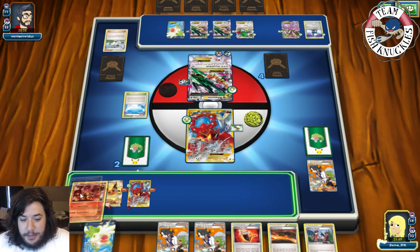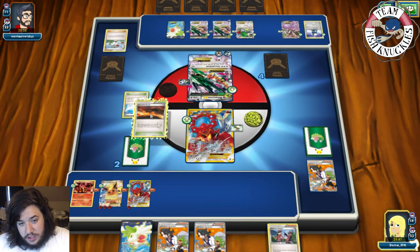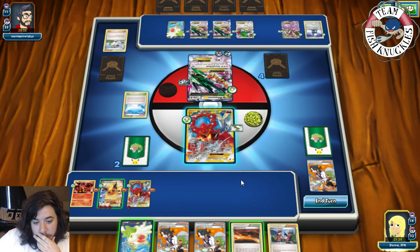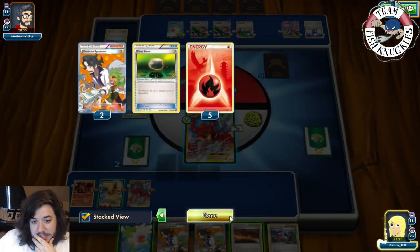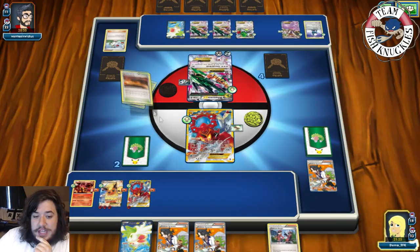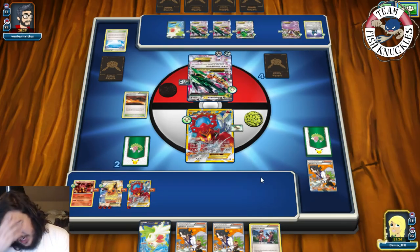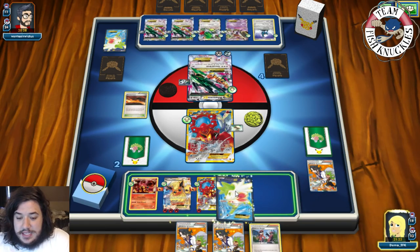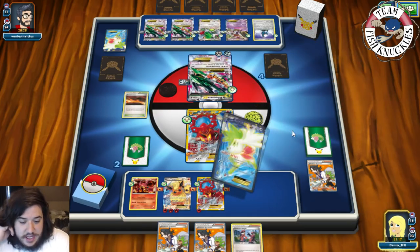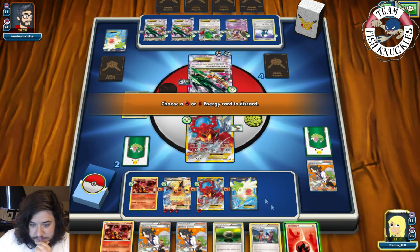We Sycamore, draw seven new cards. We put down Volcanian, Fighting Fury Belt, Scorched Earth. Should we go for the win this turn? We put down Scorched Earth — opponent is going to discard both Shamans. We set up Shaymin for three cards and need three Energies and a Volcanian EX.